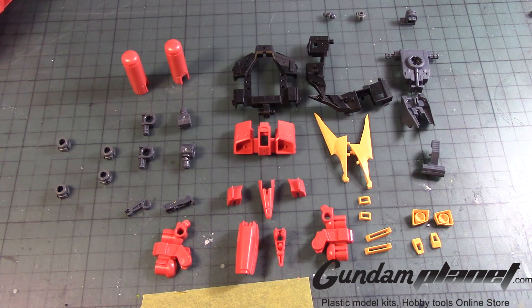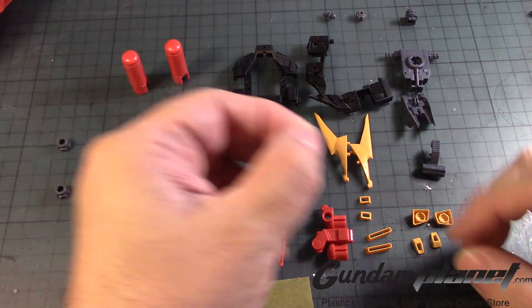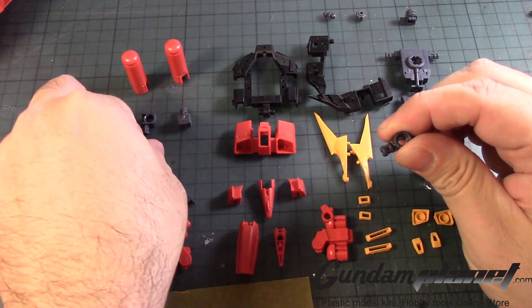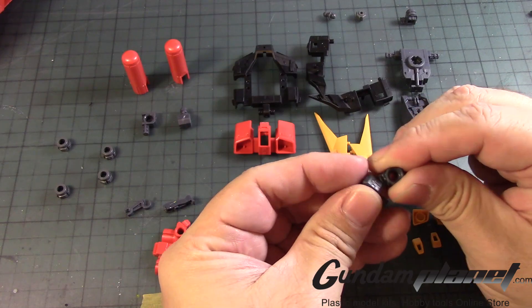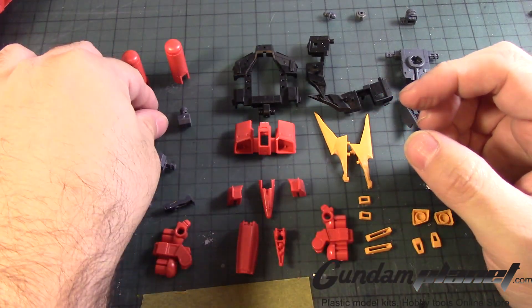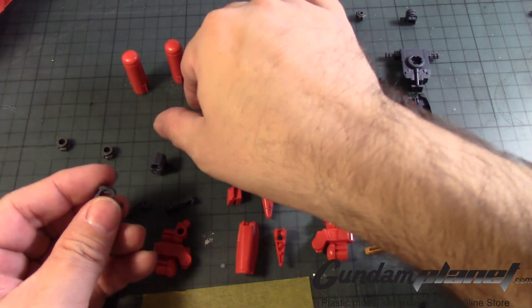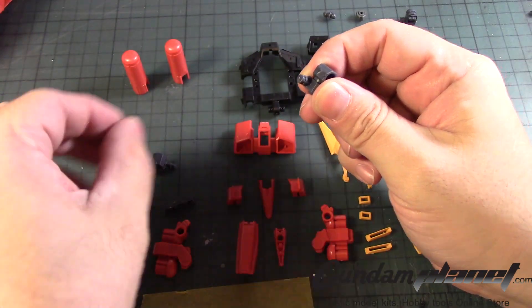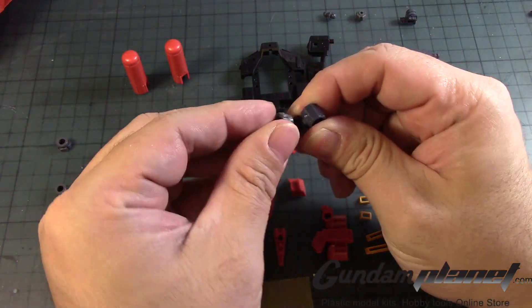We're going to straight build the Bawoo — the RE-100 Bawoo — first, before we begin the painting stage. We want to see how this kit looks and the unique features it has during the course of the build. We begin with this little part here, and then this part has to be in this position. Stick that in there — so that's one like that, there's one like that.